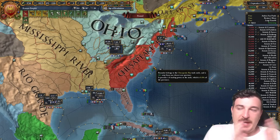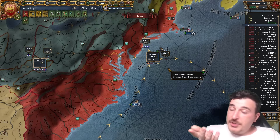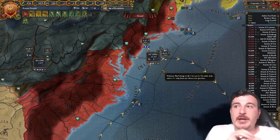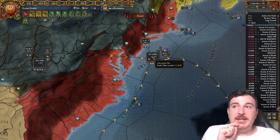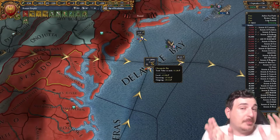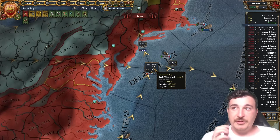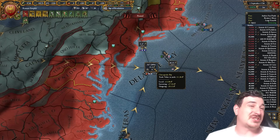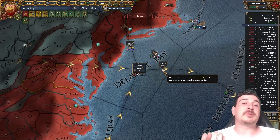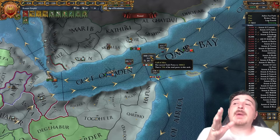Trade range is the range at which you're able to use your traders. In general, the more merchants you have the easier it is to funnel world trade into the spots where you want to collect. For example, if I had an extra merchant I could be transferring from Chesapeake Bay — despite having 30% of the trade value there, I'm not using it, so that 30% is currently wasted because I don't have a merchant to transfer it forward.